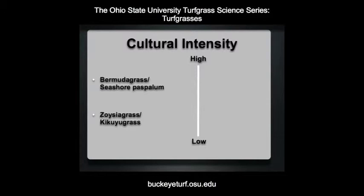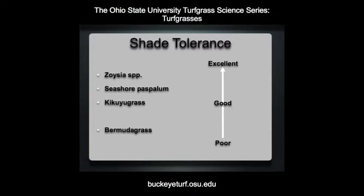The cultural intensity of how a turf is managed is influenced by how it is used. For example, a green is more intensely managed than a fairway, and a fairway is more intensely managed than a rough. In general, the warm season turfgrasses discussed here are ranked accordingly with regard to cultural intensity. Although there are several factors in the adaptation of warm season turfgrasses, shade is an important one. Warm season turfgrasses do not have the shade tolerance of cool season turfgrasses; however, there are relative differences in tolerance. Bermuda grass in general is the least tolerant.